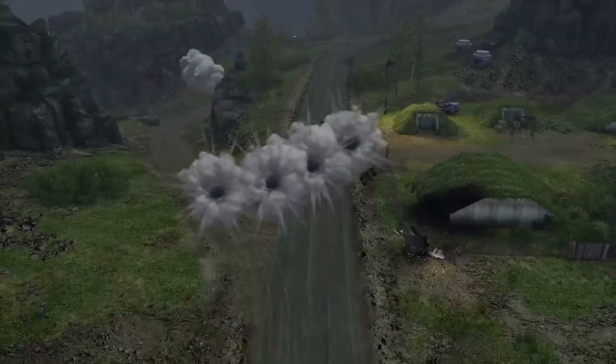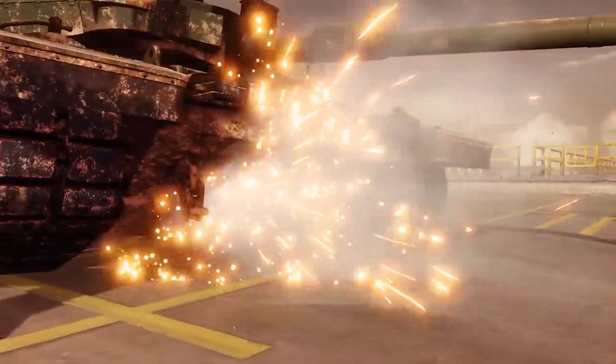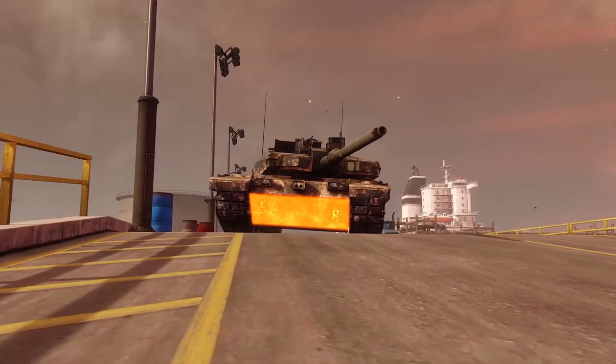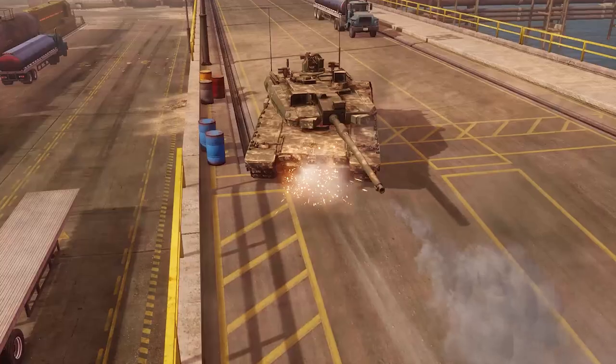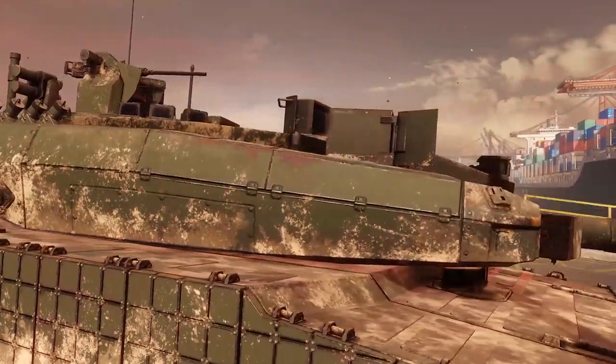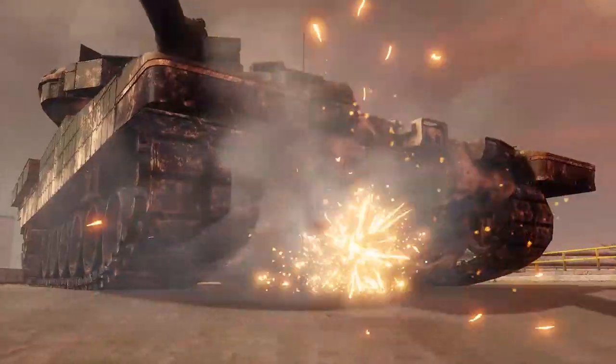The first tactic you need to know about is called Hull Down. The biggest problem of even the heaviest and best armored MBTs is that their lower frontal armor is typically fairly thin and a major weak spot, along with the turret ring, hatches, and hull and turret roof, all of which represent much smaller targets than the lower frontal plate.